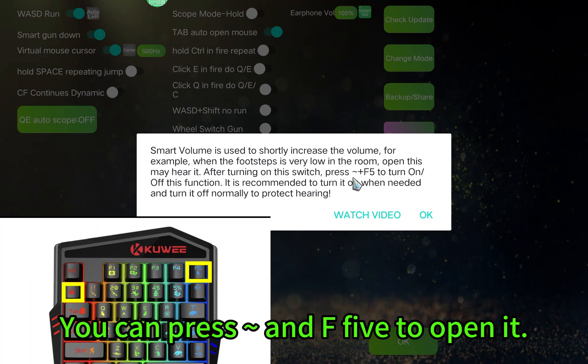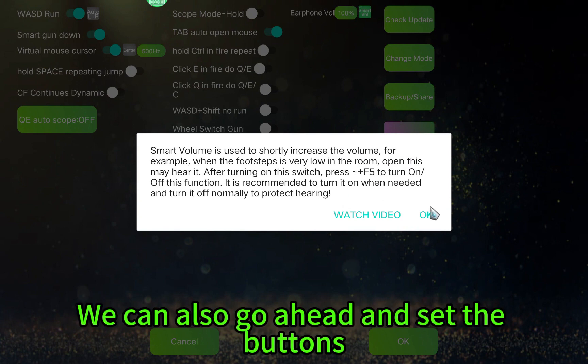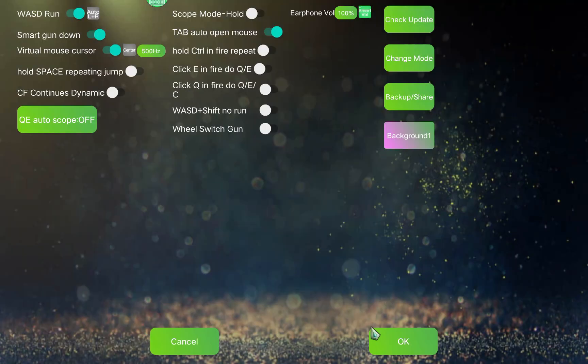You can press F5 to open it. We can also go ahead and set the buttons — press to turn on or off, or press the button to turn it on and lift it to turn it off.